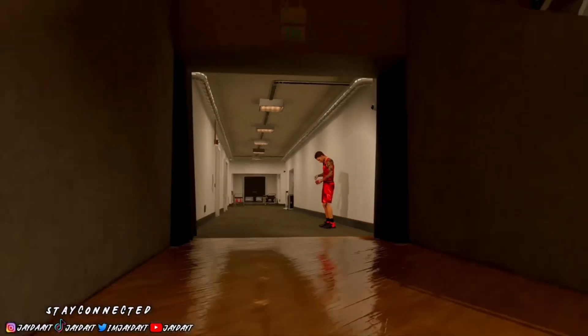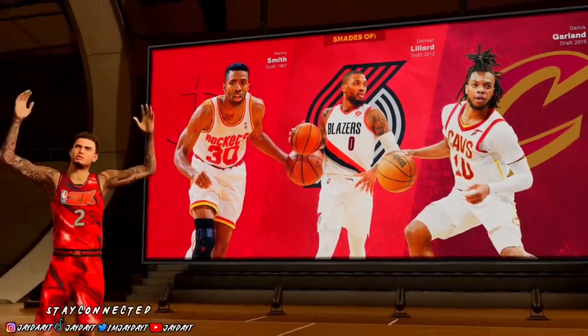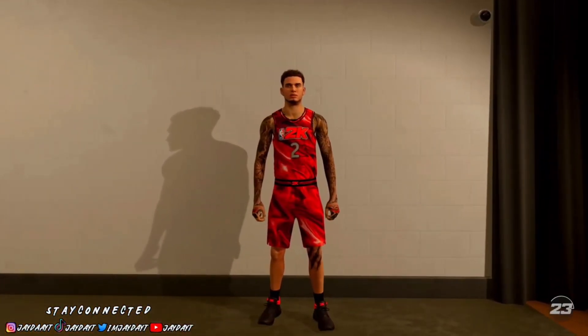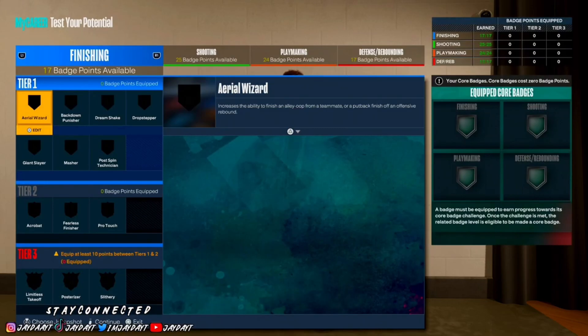Once you complete that, you should have built a Shot Creator. Now I'm gonna get y'all the best badges — the badges that I use on a daily. We're gonna go to test build and put it at 99 because my build is a 99; most likely you're gonna be getting this build to 99 for the full effect. It doesn't give us the extra badge points here, but I'm gonna show y'all what I do have on mine.